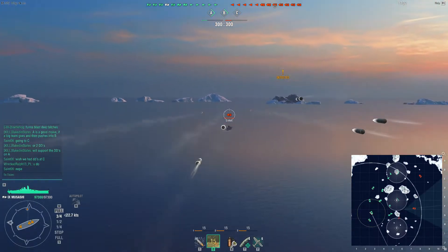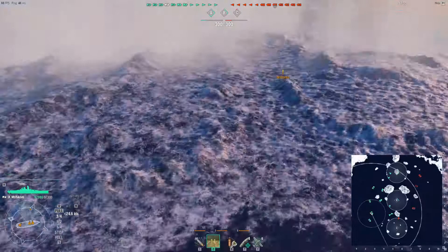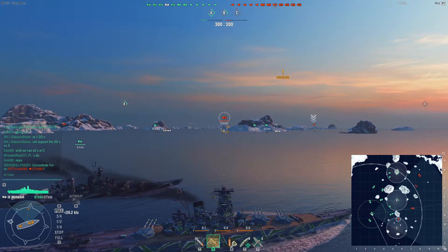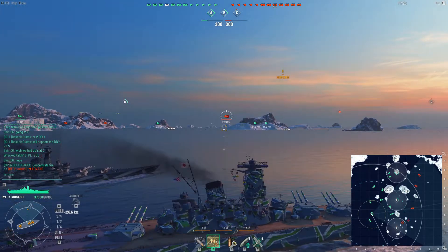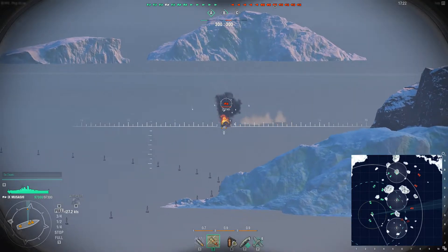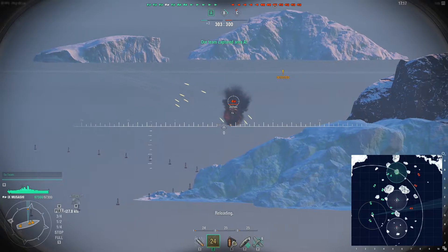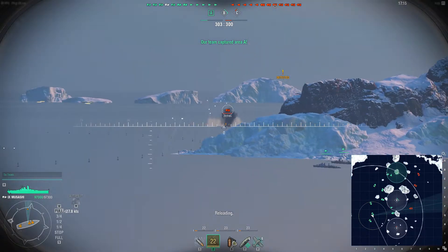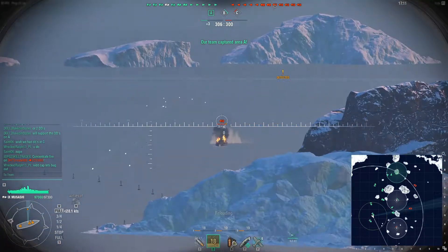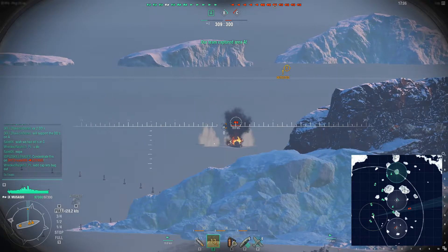Let's see how we're doing here — we might get a hit or two. We have a DD to shoot at too, interesting. Having played the American battleships with their 16-inch guns, this is not normally a target I'd want to shoot at with AP from a battleship, but given how much more oomph the 18-inchers on the Musashi have, this is actually a reasonable thing to do — shoot at this guy.